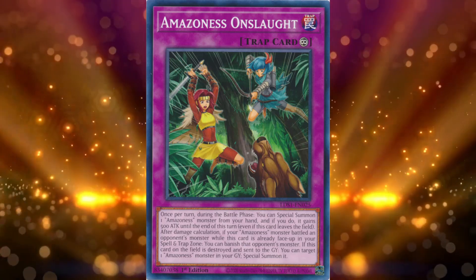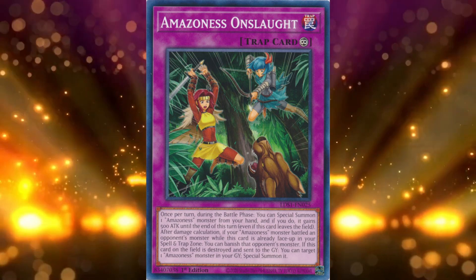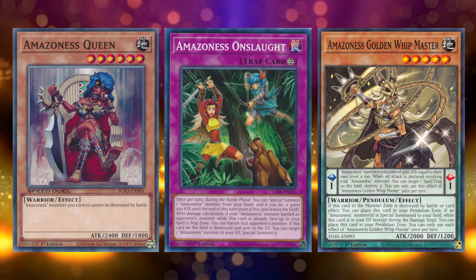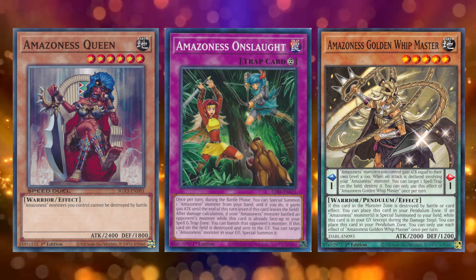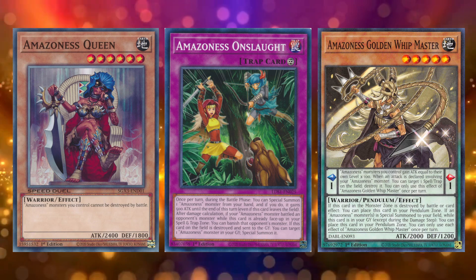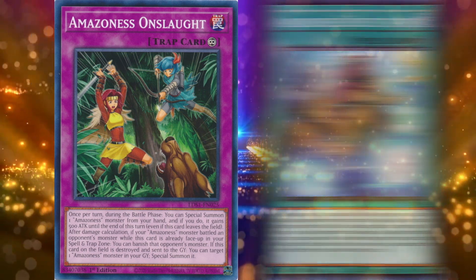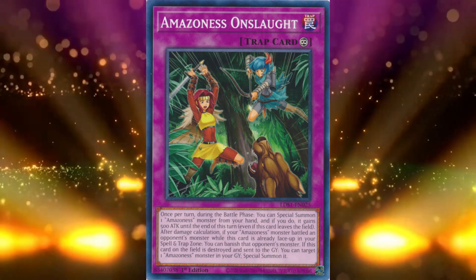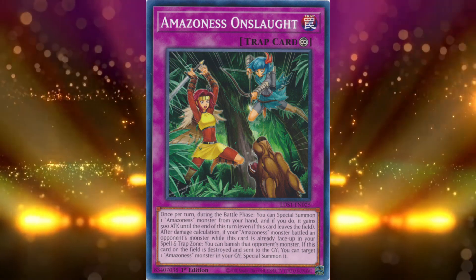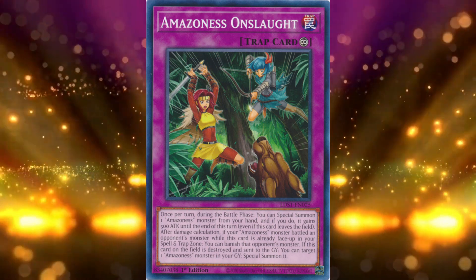But there is more. It can be used not only to swarm, but to get around tribute summoning. It doesn't specify anything but archetype, so you can use this to get out Amazonas Queen or Golden Whipmaster if necessary. It doesn't specify whose turn either — so you can use Onslaught to never tribute summon, recover from monster destruction, prevent monster destruction, or redirect attacks. Potentially even combo into Amazonas Secret Arts to fuse into something unexpected during your opponent's turn. Oh, and if your opponent destroys it, you get an Amazonas from the grave. Amazonas Onslaught is a superb little card that gives Amazonas a very useful niche hard to find elsewhere and covers a few of their weaknesses — a necessary inclusion and the number 2 card on this list.